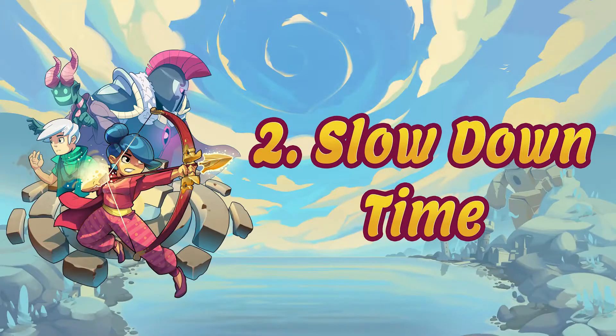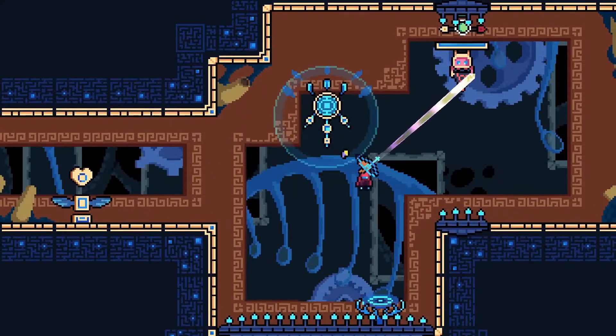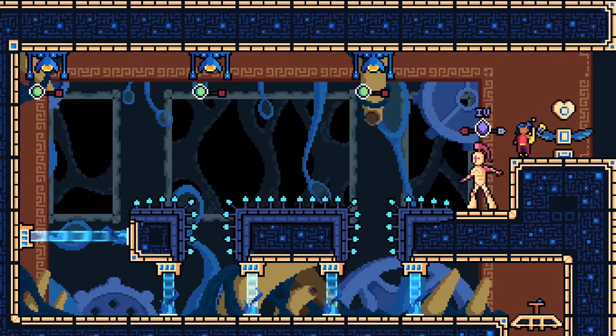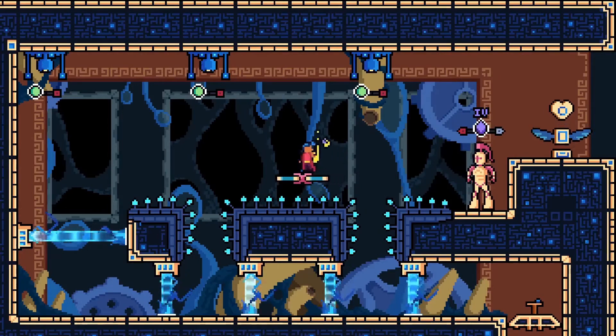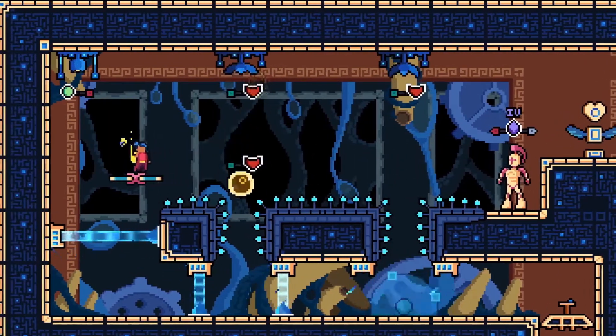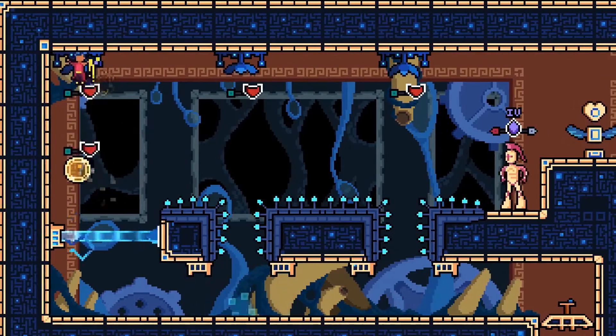Next is the ability to slow down time. When you're trying to shoot at a target in a slightly harder to reach place, here's a trick to help you out. When you jump and start aiming at the desired target mid-air, you'll be able to drastically slow down time, giving you some extra time while airborne to fire at your target.